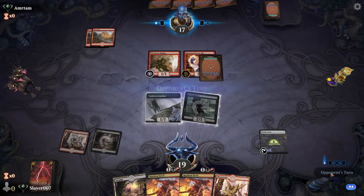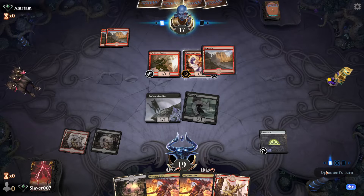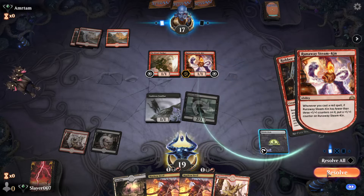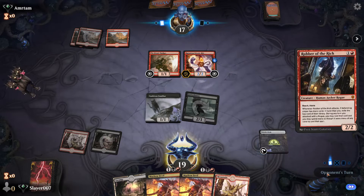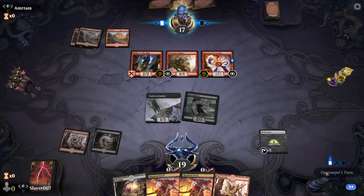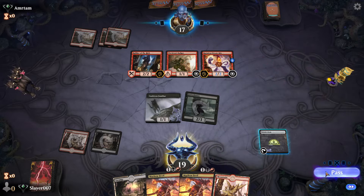No blocks from our opponent. Our opponent can choose to try and burn the cat just for the purpose of growing the Runaway Steam-Kin. They're just going in for the attack and trying to steal something from us — hopefully a land.